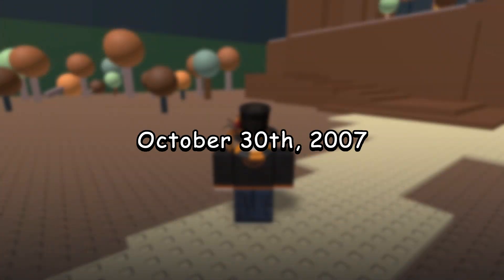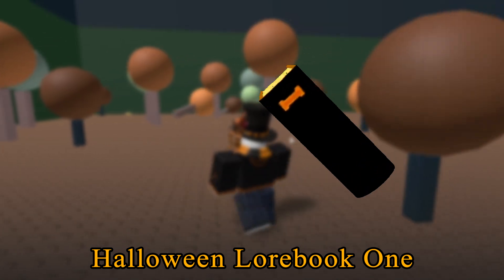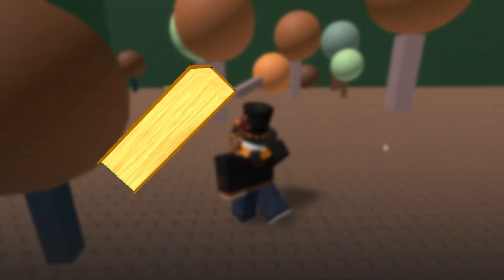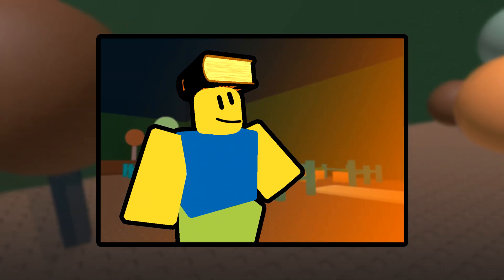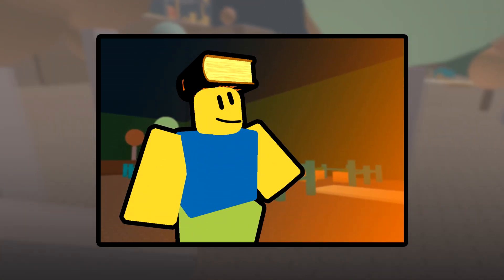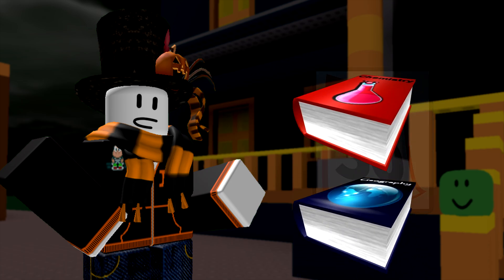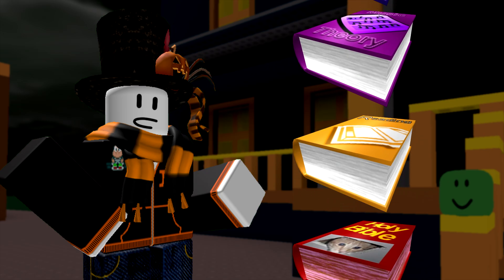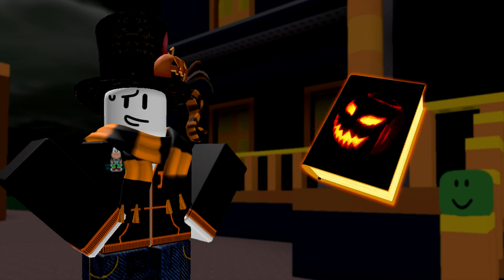On October 30th, 2007, Roblox released a hat onto the catalog priced at 15 Robux: the Halloween Lore Book 1. This dark-colored book, completed with a picture of a ghoulish jack-o-lantern on the cover and labelled with a 1, just seemed like an item Roblox released to celebrate the season of Halloween at first. It dropped a day before Halloween and it didn't look too far apart from the other books Roblox had released previously, which were all regular accessories — so surely there's nothing this book could possibly be hiding, right?